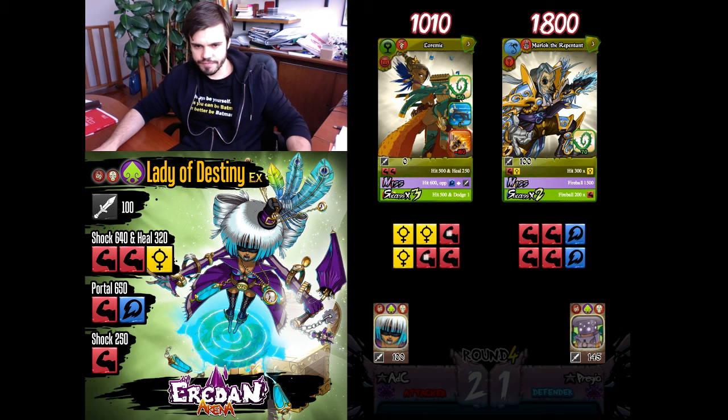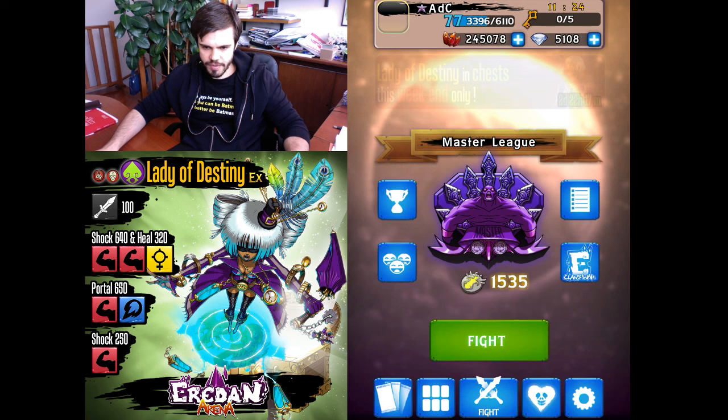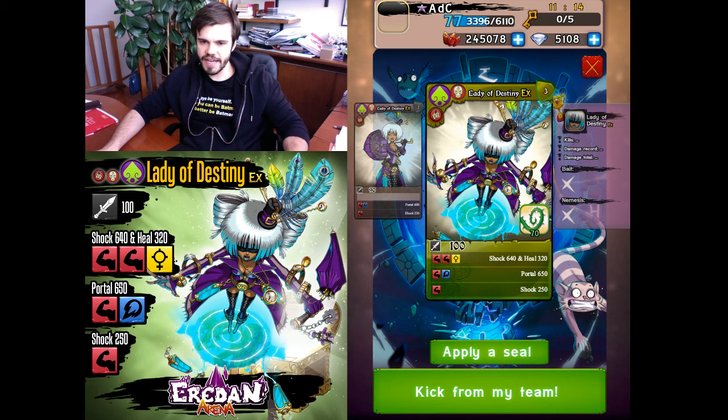Very good — I won. This Sap team is good. We're gaining points, so let's try something different with Lady of Destiny.